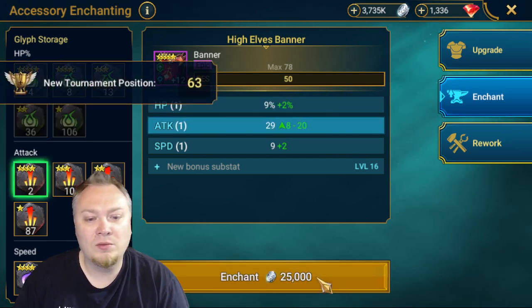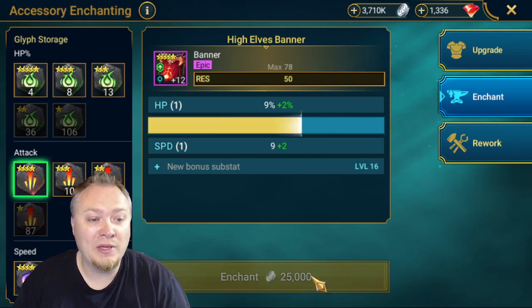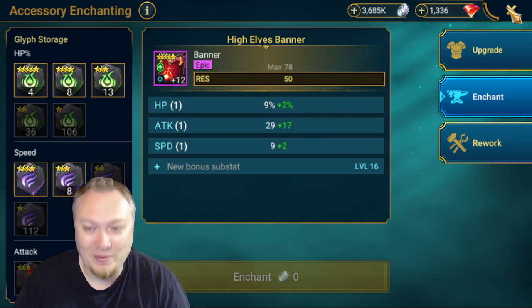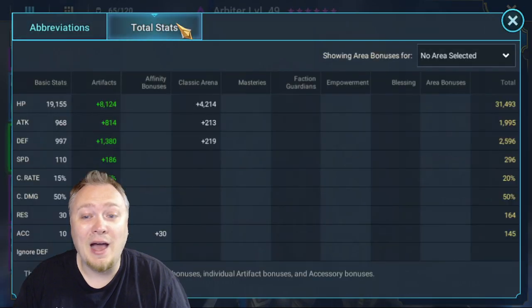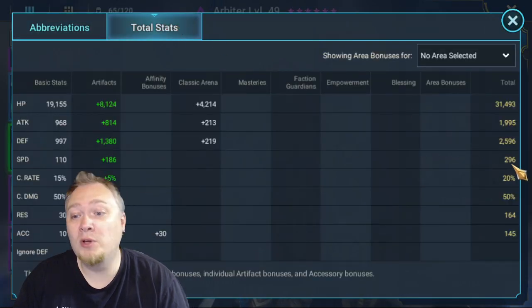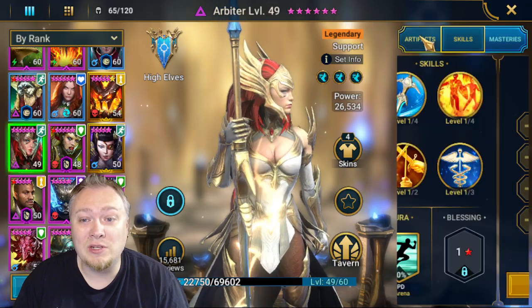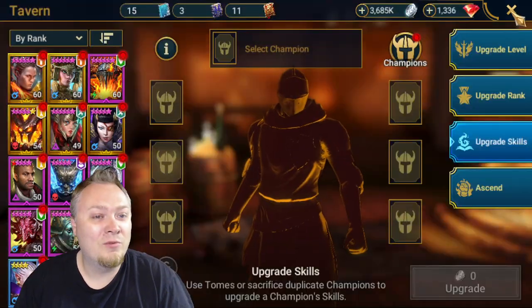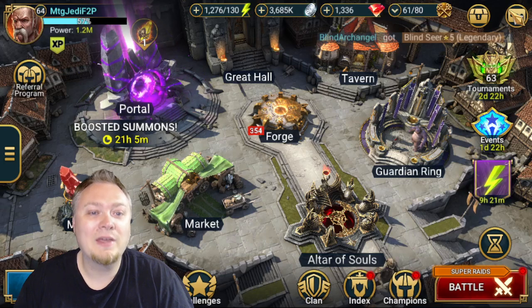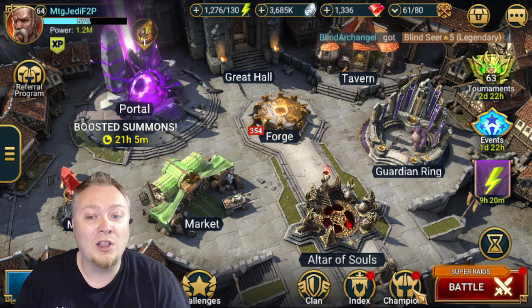You want your Arbiter to be as well-built as possible. She is going to be clutch for your account forever, so your Arbiter is super important. I've already got mine up to almost 300 speed, and that is without any masteries. So that's pretty impressive for level 64. And I know that with that speed, I'm going to outspeed a lot of people.